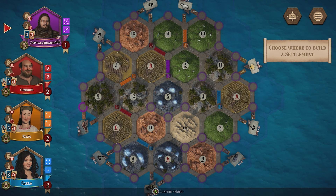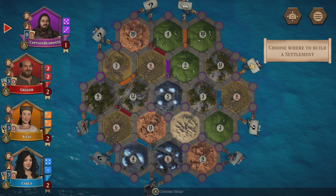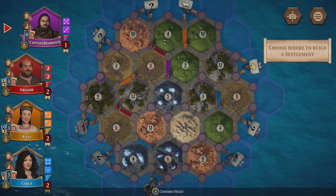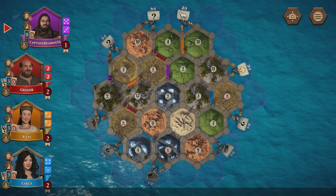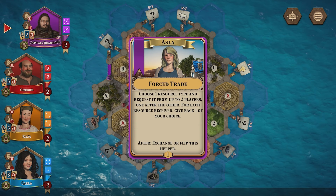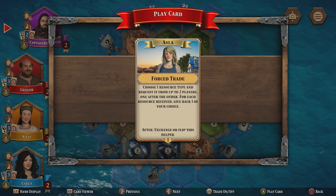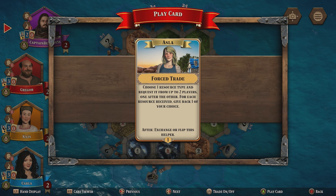It's what I'd define as a bit of a tricky one. I could go there and get benefit from rolling a three, but I don't think that's going to be all that likely. Wood's going to be important, so I'm going to build up towards the clay on the 10. The helper card I've been assigned to kick this game off is Force Trade — Asla's special ability. Choose one resource type and request it from up to two players, one after the other. For each resource received, you have to give back any one resource of your choice. We're not going to use that yet because we don't really have any resources to give.